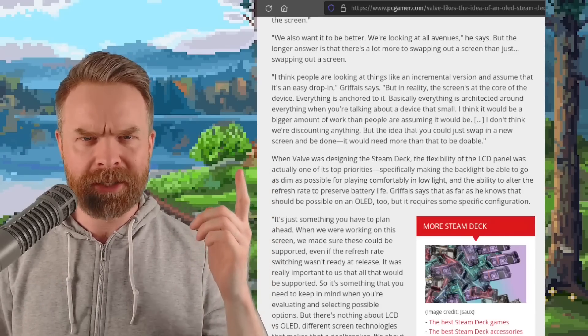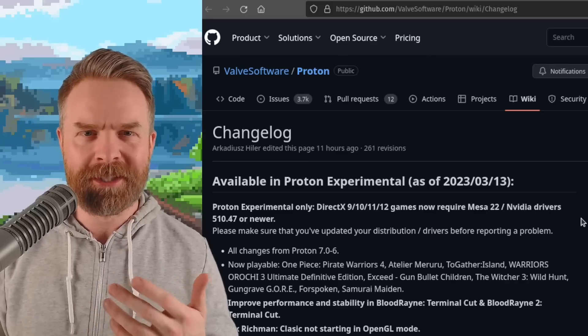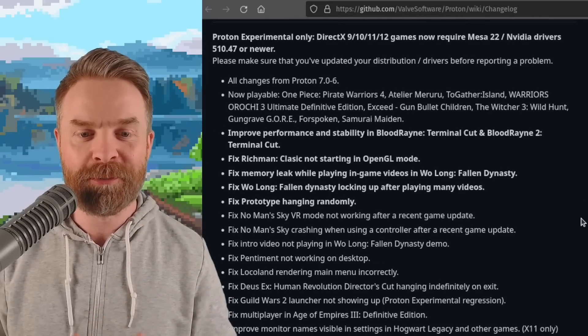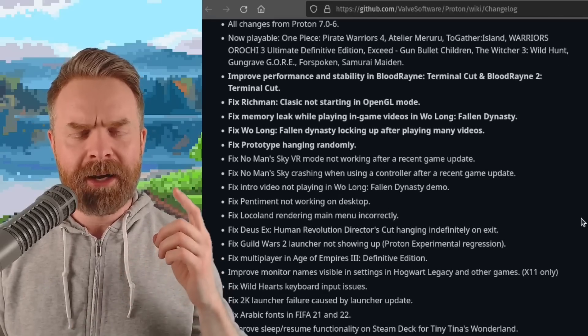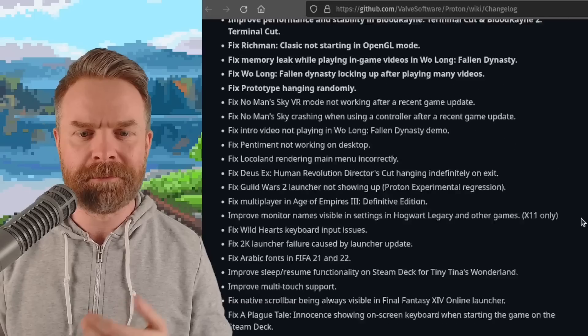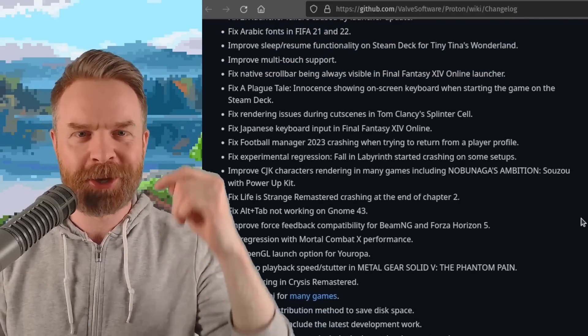Let me know your thoughts about seeing an OLED in the Steam Deck in the comments below. In the latest Proton Experimental there's a whole bunch of bug fixes and improvements: they fixed a memory leak when playing Fallen Dynasty, and if you play Age of Empires 3 online there's a fix for multiplayer, plus fixes for a whole bunch of other games. I'll drop a link to the changelog in the description below.